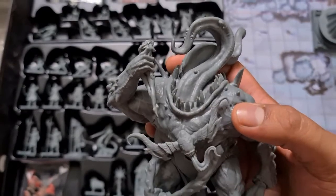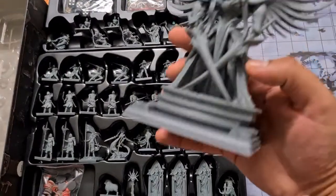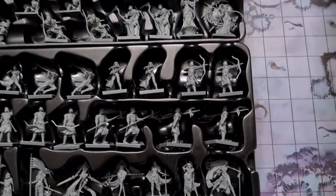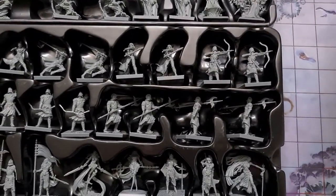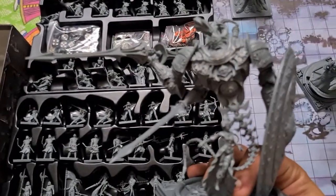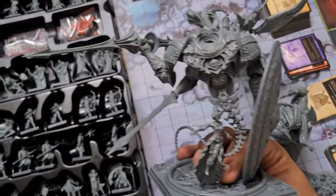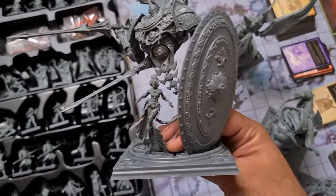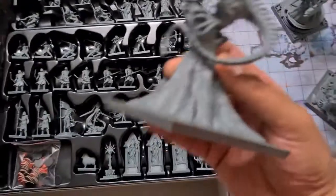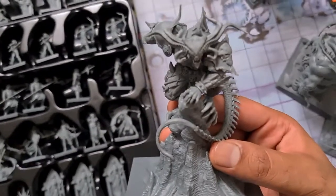Then this is another one — this was one of the stretch goals and this is one of the bigger ones as well. It has some pieces which require a light assembly, but it's very easy to fit in. And this is Rath again — amazing miniature, amazing details.